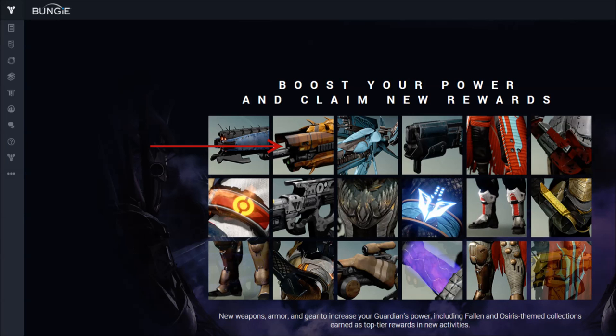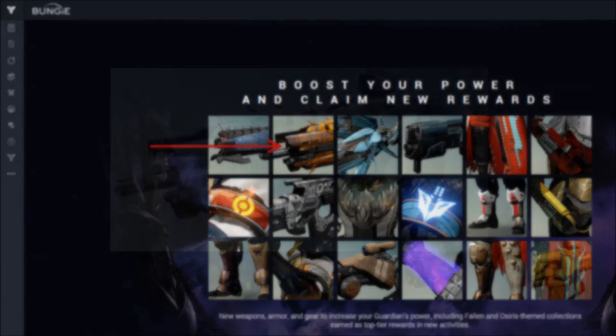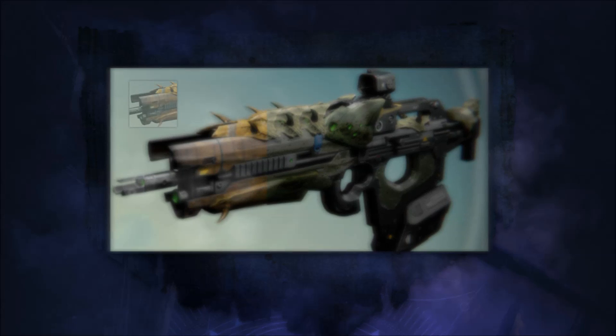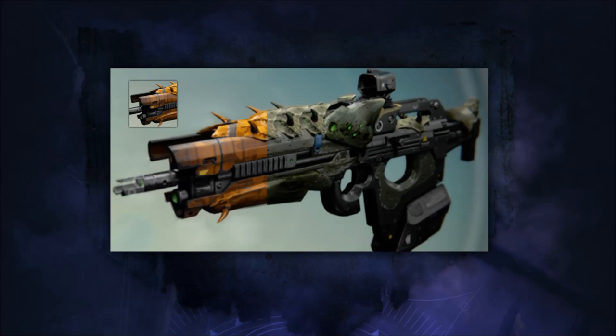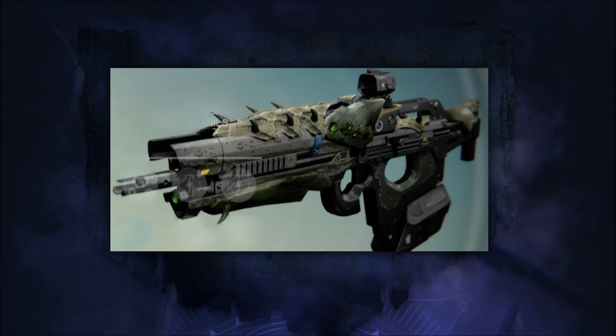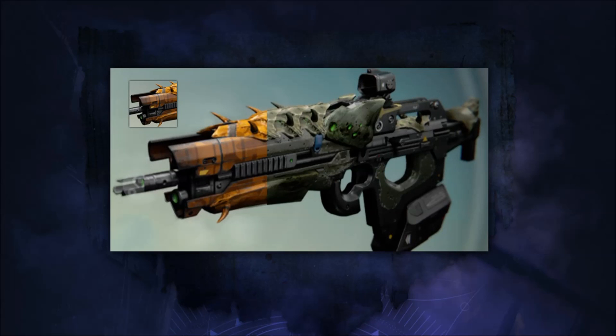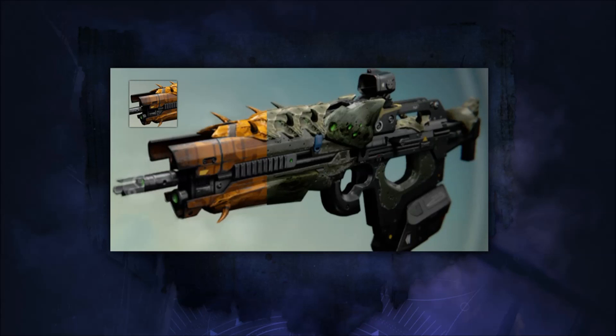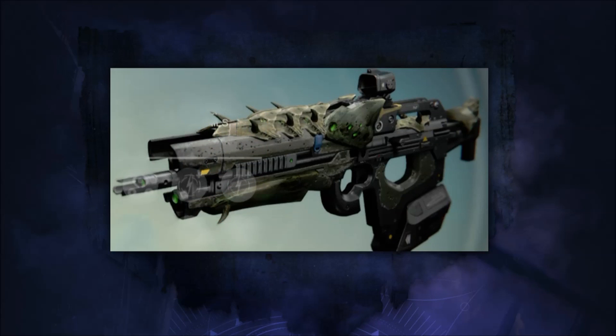Hey guys, Wally here. I wanted to let you know about an interesting development that a couple of Reddit users noticed — I'll link the Reddit post in the description. As you may have seen from the very small in-game images that Bungie has released, one of the images shows the model of the Fang of Yr'ute but with a different color scheme. As you can see on screen, the model is identical but it's got a completely different color to it, and there was speculation that this may have been a weapon skin of some kind.